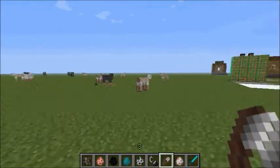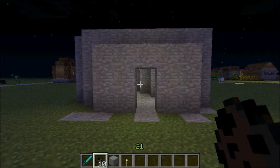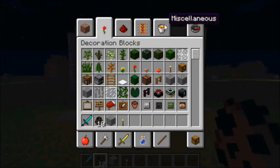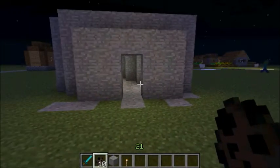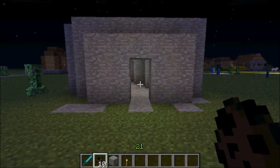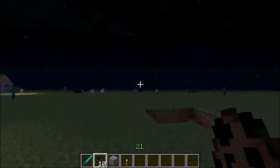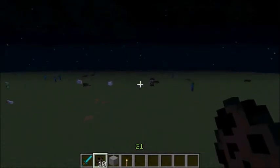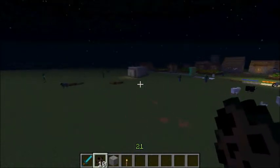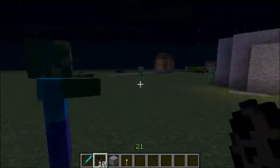Now we're gonna get onto the true fun - the new mobs and stuff. So the next new thing that was added is bats. This is the spawn egg - you get it just from going right there, spawn bat. Bats are really cool. They're a passive mob - they won't hurt you. They spawn in dark caves. They also just spawn throughout randomly. And yeah, they sleep during the day. They also hang on the ceiling idle when you're not near, but when you come near they start to fly.